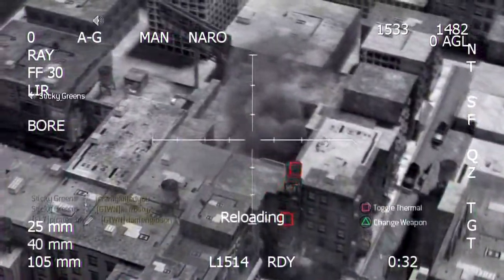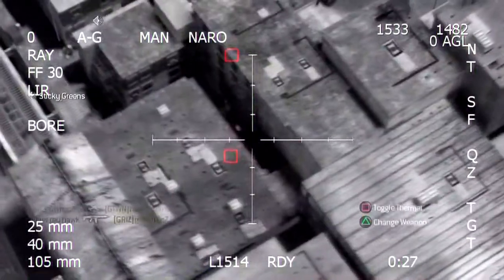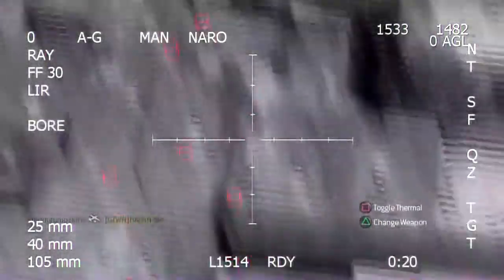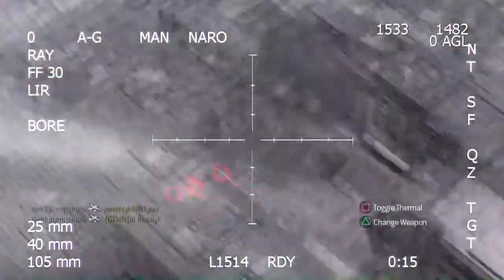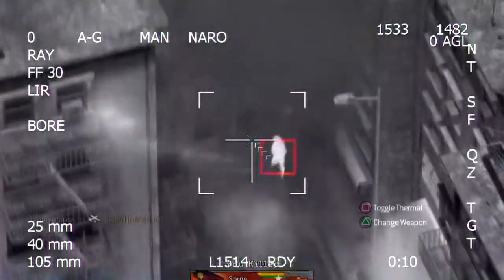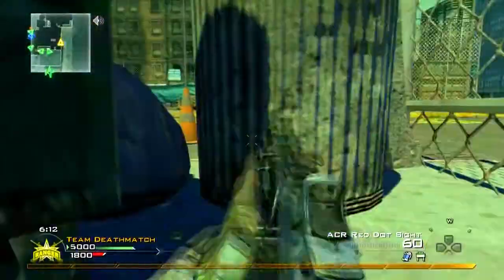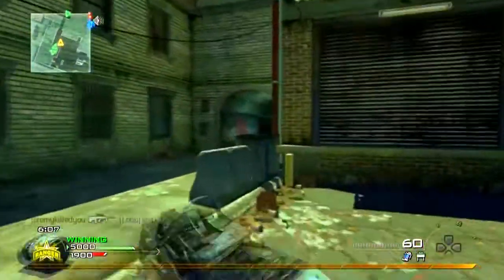AC-130, or even chopper gunner, or any air support on this map really kind of blows. But luckily there's like one or two guys trying to shoot me down, so they keep standing out in the open — so it nets me a couple kills, but nothing too much. I get a couple double kills. Air support is just really good on those wide open maps — everybody knows that. Wasteland, you get air support like AC-130, chopper gunner, or Pave Low carrier, you are just going to straight dominate. Especially on Ground War.